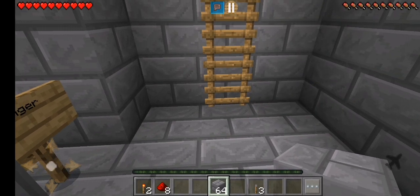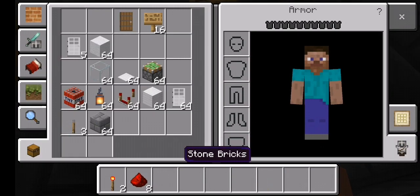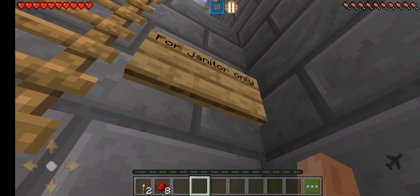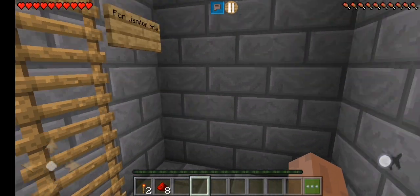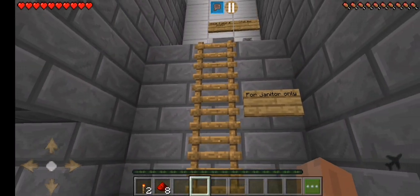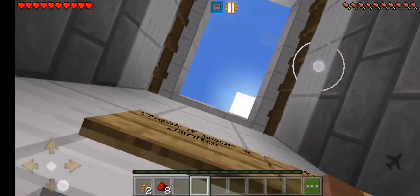A few days ago somebody sent me this map and said ignore the things in the inventory, here's some starter gear — this will come in handy. He said this is impossible to escape, and the rules are: do not break the stone brick and escape. Do not use the illegal items — illegal items are TNT, for the janitor only. The first level was easy.